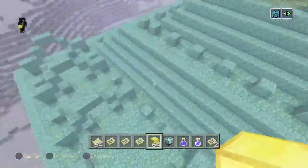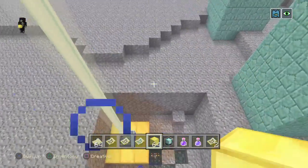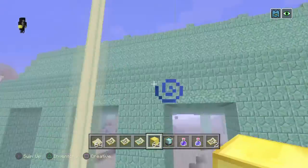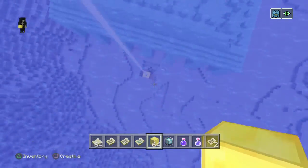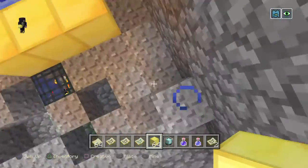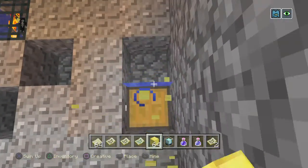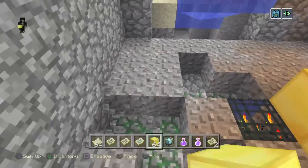And after you go there, there's an ocean temple. And here's something really weird about this — they actually mixed a desert temple in there. I don't know how it got in there. It's crazy, it's crazy. How is that even possible? Like, really, how?